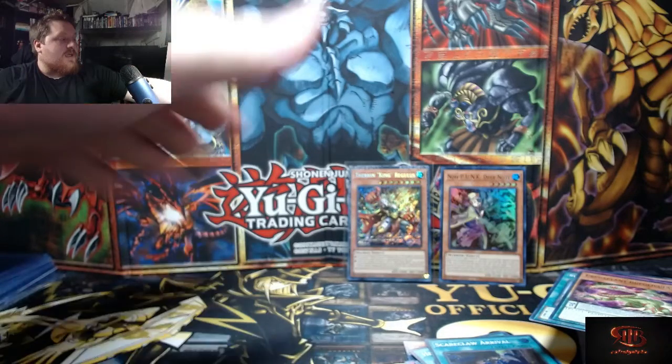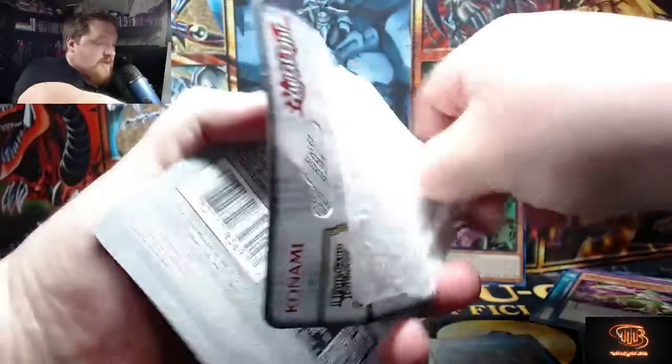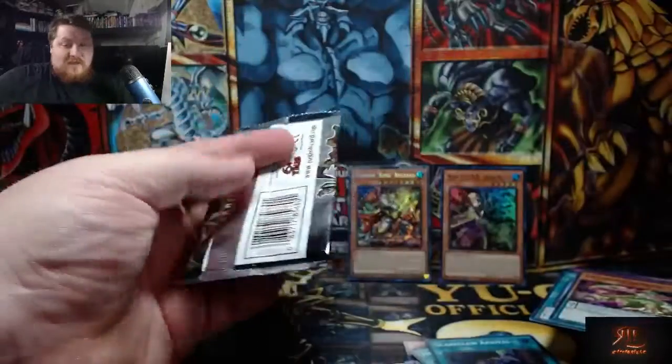Thank you! Obelisk, Slifer, and Ra — thank you so much for looking down upon me today and giving me a pull. So we went ultra rare, then secret rare — does that mean we're getting a Starlight Rare now?